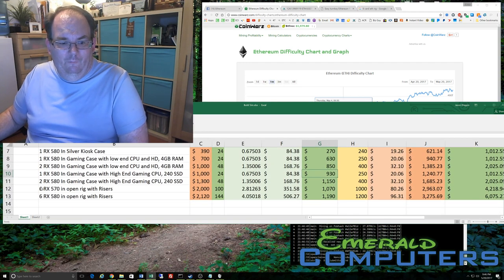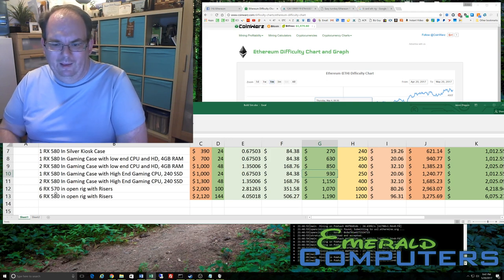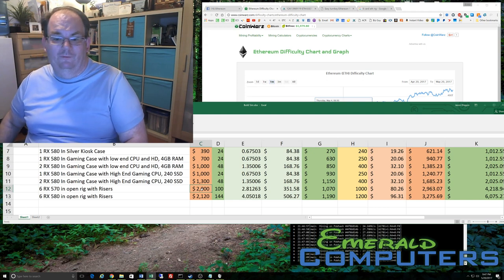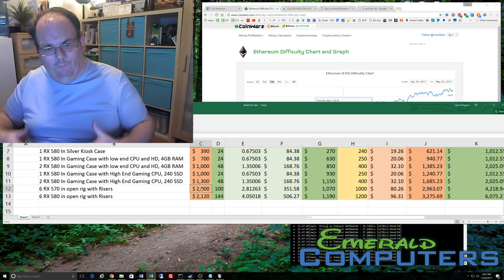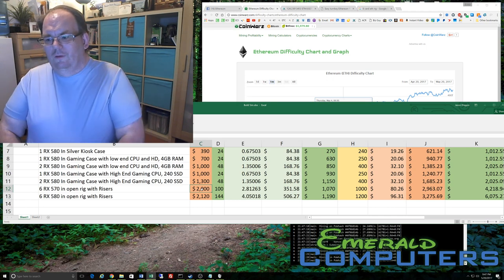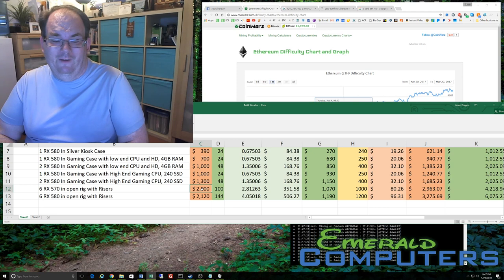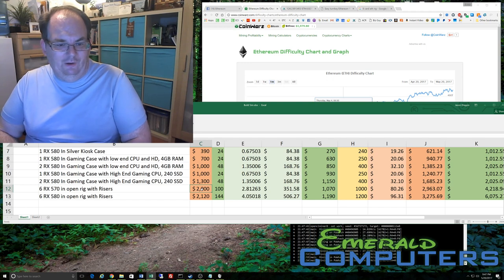Now we're going to look at the open rig systems — going with six RX 570s and 580s. As we spoke about earlier, the price difference is only $20, and the 580 makes so much more money I would just forget the 570 altogether. To build this open mining rig, I can build you one for about $2,000 — $2,120 for the RX 580. You're going to have wires hanging out, multiple power supplies to sync up, and riser boards — it's going to be this two-tiered system. If you're not in Phoenix, Arizona or willing to drive here, I don't think I'm going to feel confident shipping one of these with FedEx or UPS.